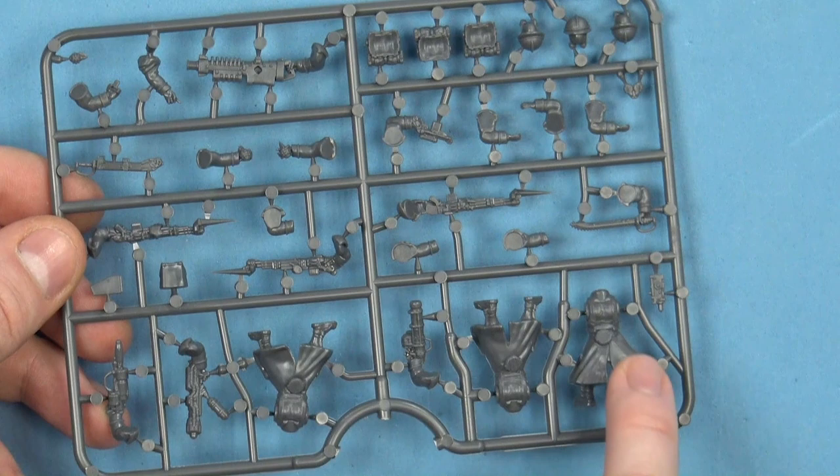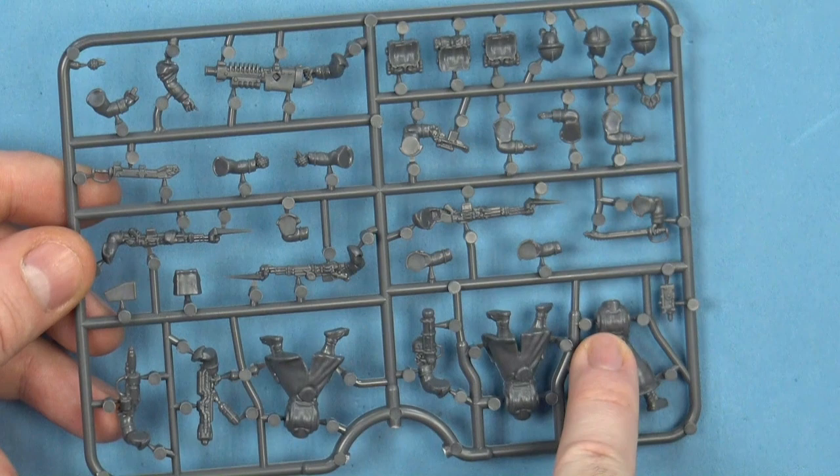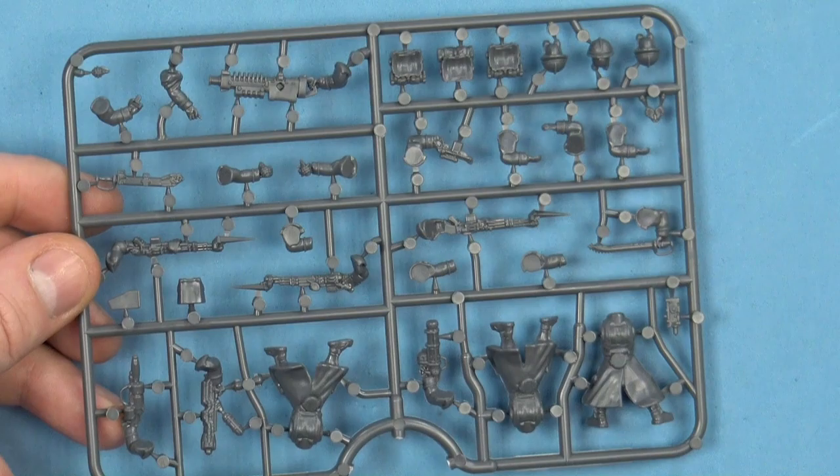Nice detailing on the back — not a huge amount, as they are after all wearing greatcoats. You've got a canteen and the bulge fits the back of the packs they're wearing.